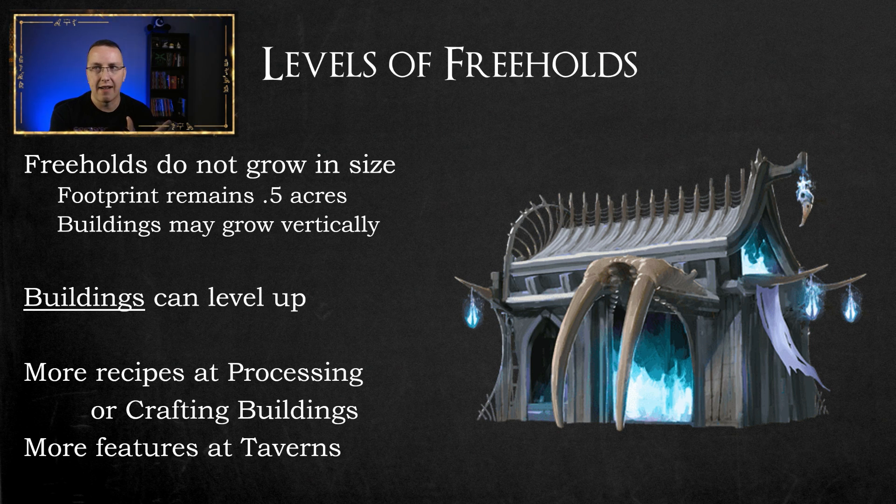Looking at the screen, I have my Plague Lab, which is just an alchemy building skin, and it is at level one, so I have a limited number of things I can create at it. When it levels up to level two, it will expand the number of things I can make at that building.